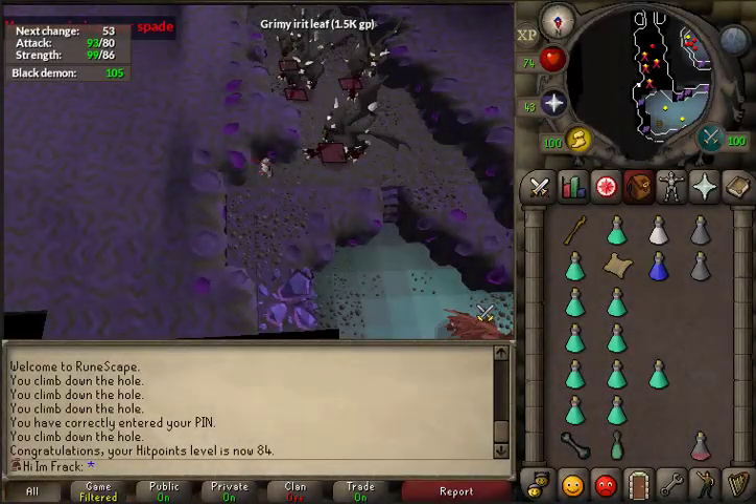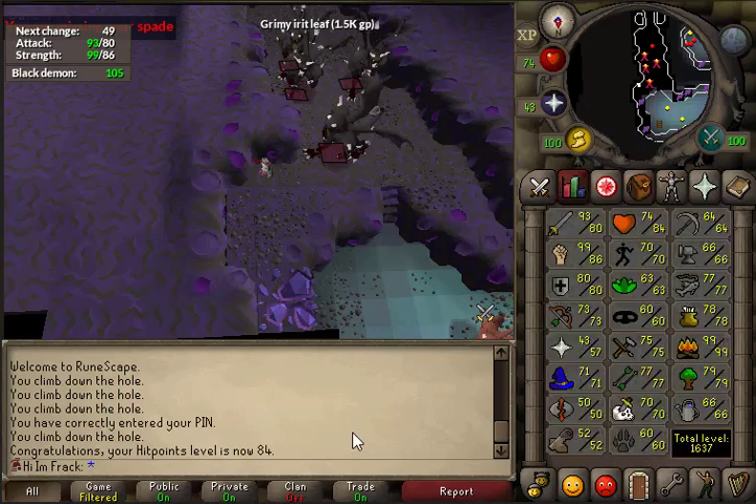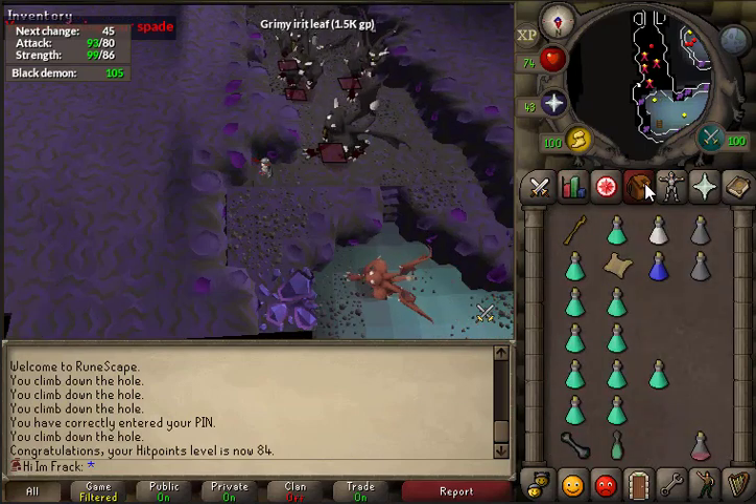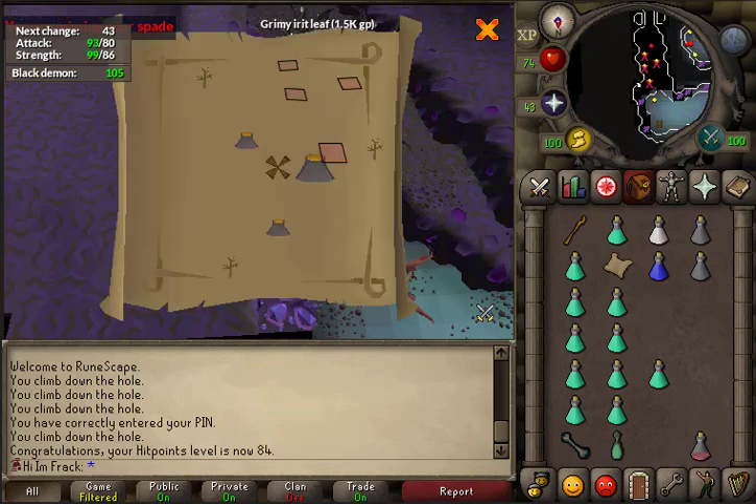Welcome to episode 9 of my hardcore Iron Man series. Starting off with a little slayer — just hit 84 hit points, and I also picked up a hard clue scroll, so let's go do it.